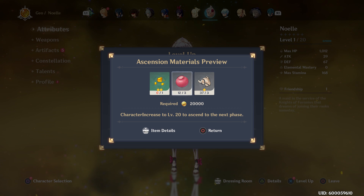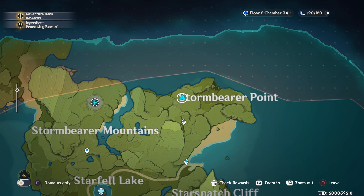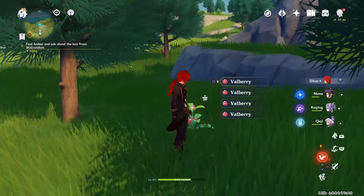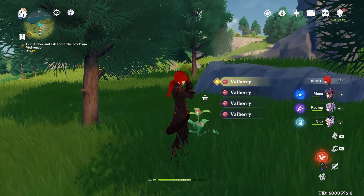This does work on multiple characters, so you're going to want at least ten. Head up to the Storm Bearer Point, which is the northern part of the map — very far north. Head up there, warp up there, then go to the S on Storm Bearer.